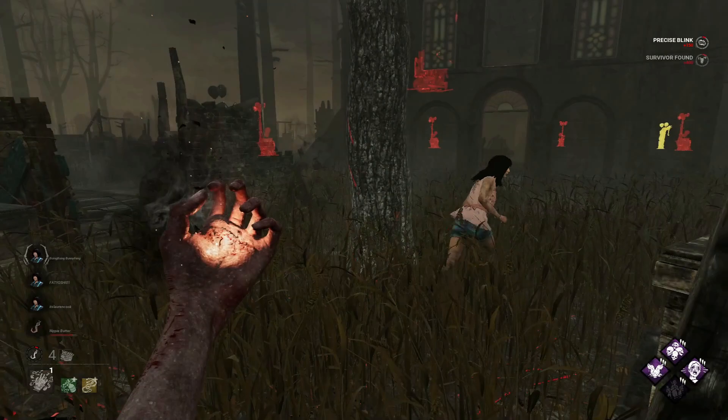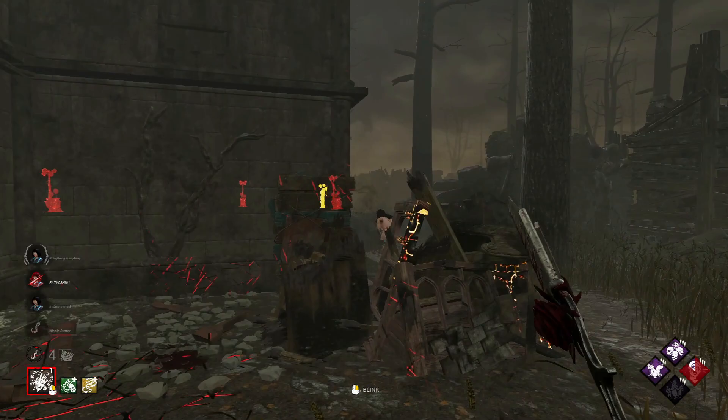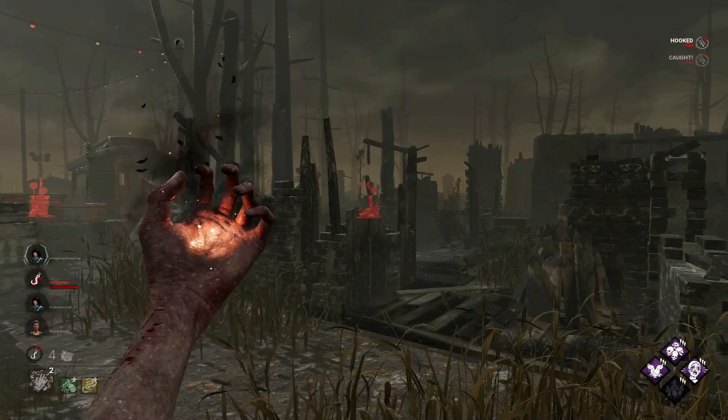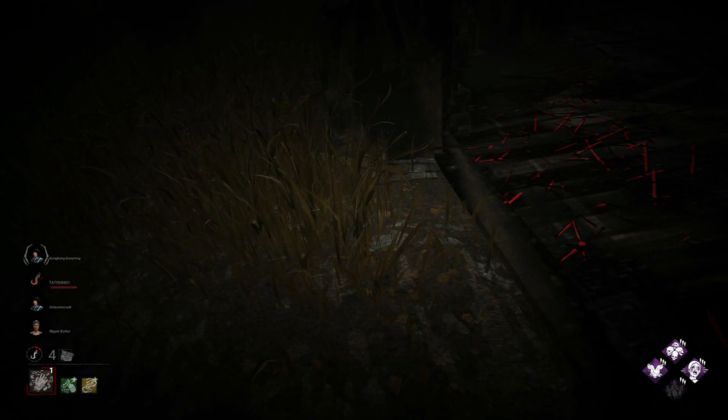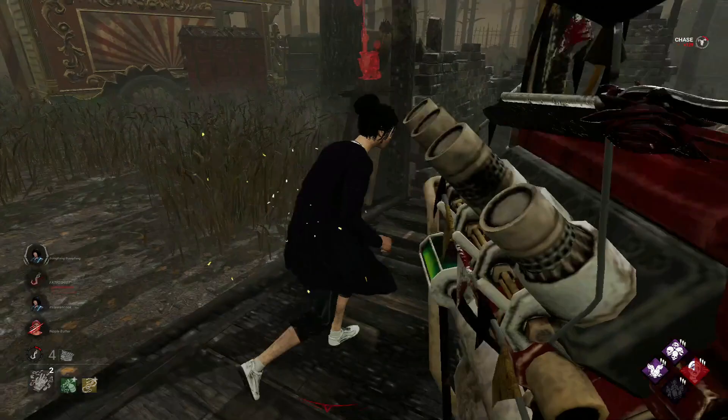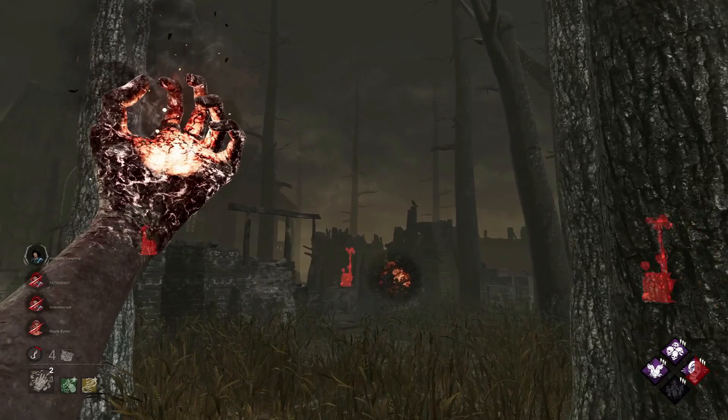I know there's a survivor here somewhere. Here's Feng — we got another injury and she's giving me a really easy down because she hasn't made much distance. So I'll carry on chasing rather than just going for a tag. Feng on a hook. I think there's going to be two survivors over here because this person healed. We've got another bane of this build — another medkit. Another tag off the board. Oh, there is another survivor here.